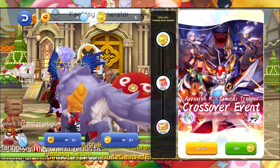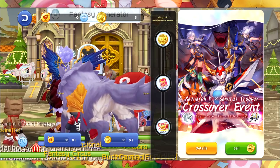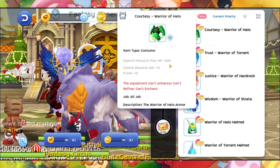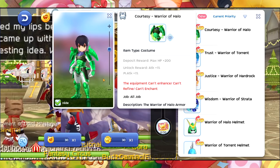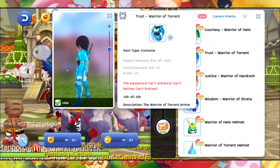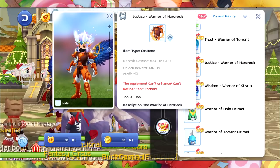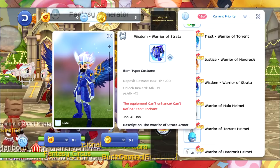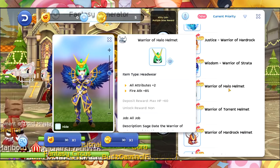Now let's check the Fantasy Generator — it's a crossover event between Ragnarok Mobile and Samurai Trooper. Let's look at the costumes: there's the Warrior of Hello, the Warrior of Torrent, the Warrior of Hard Rock, and the Warrior of Strata, and then the helmet.